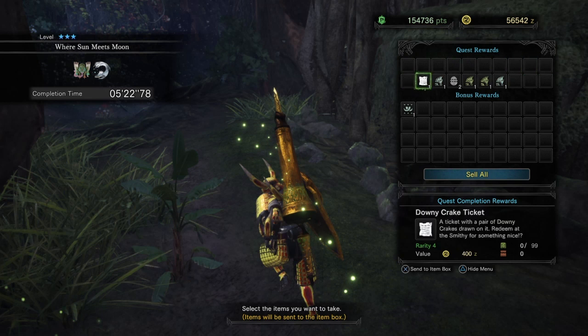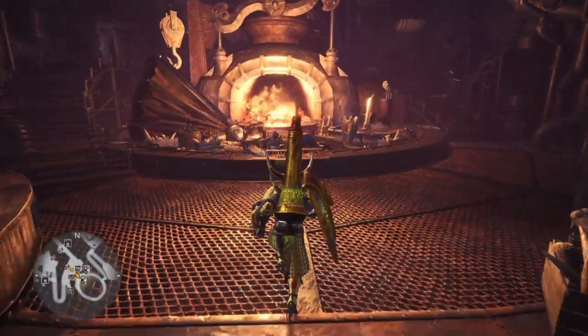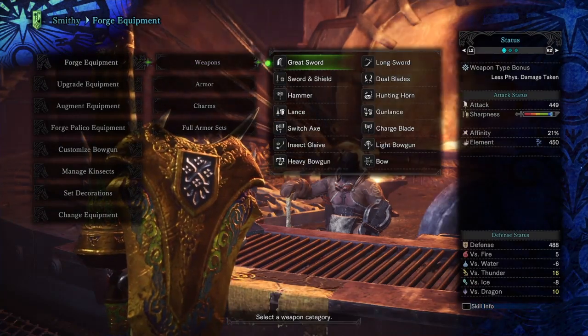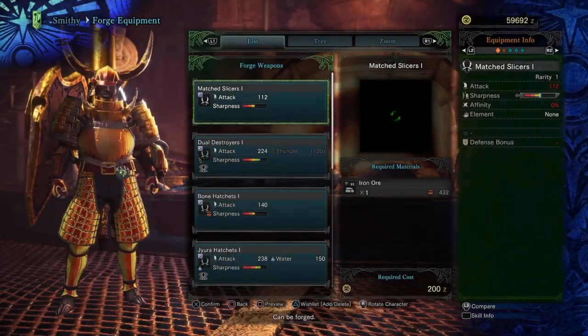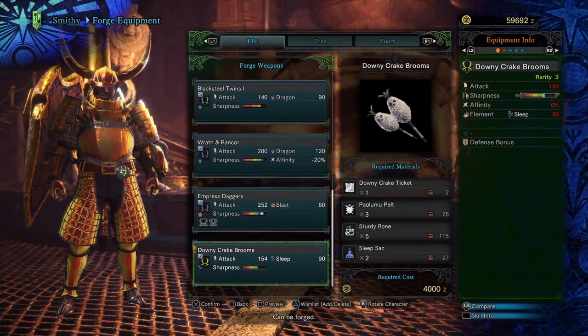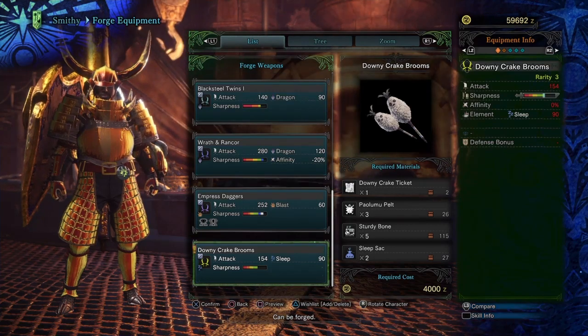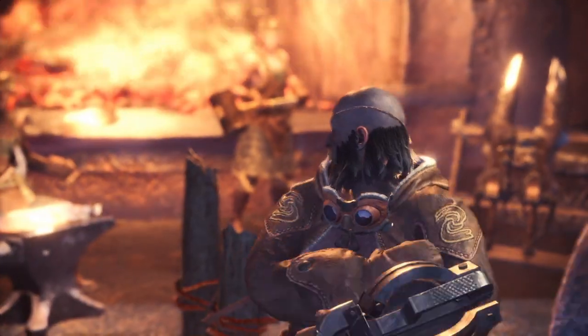Now these rewards are going to be this ticket right here. What you want to be getting is three of these Downy Crake tickets, and after you have all three you will have all the necessary requirements to craft your weapon. The first version of these dual blades is relatively cheap — you only need one Downy Crake ticket, three Paolumu, three sturdy bones, two sleep sacks, and four thousand zenny.